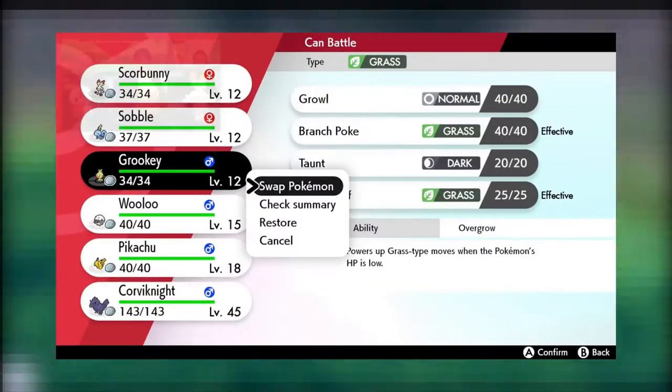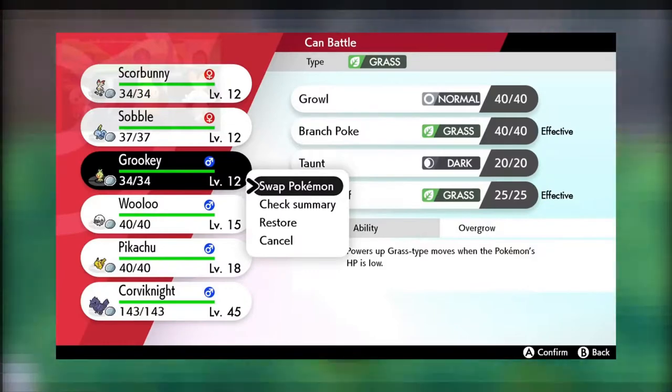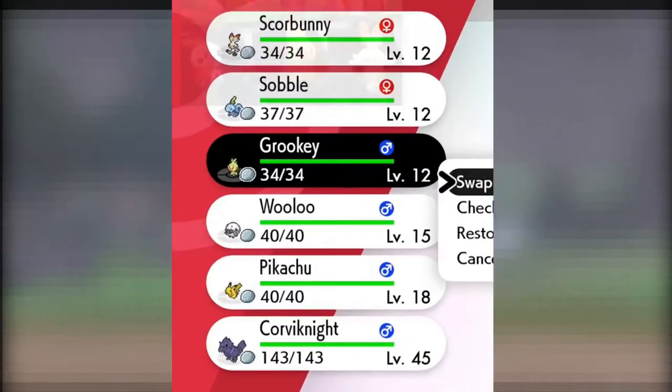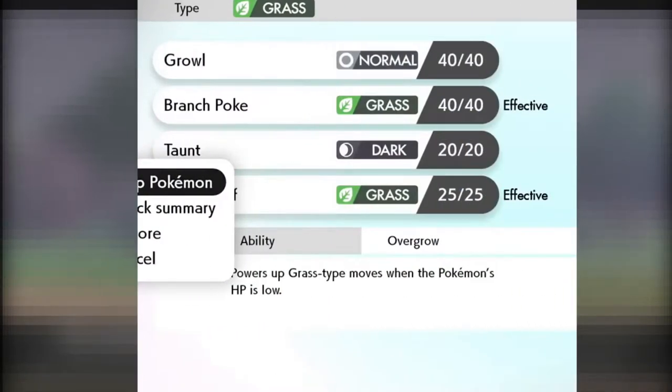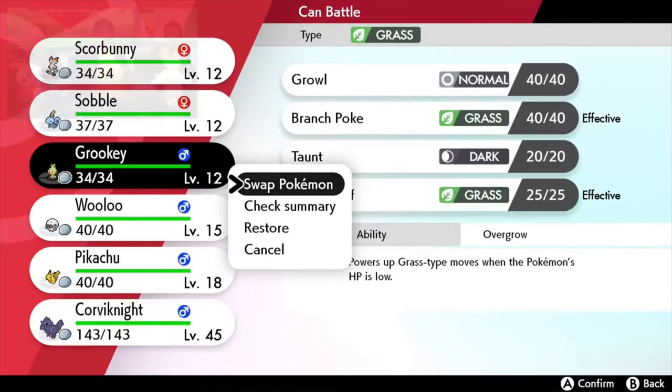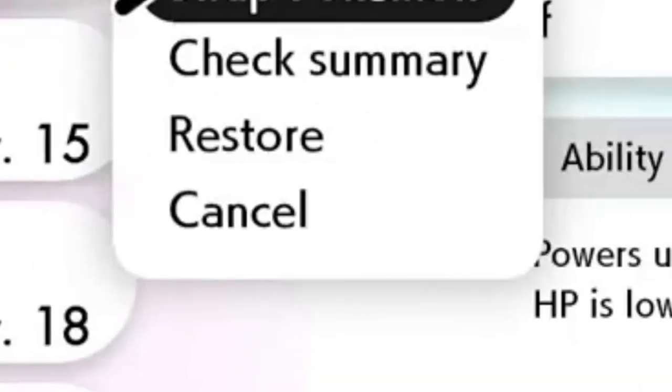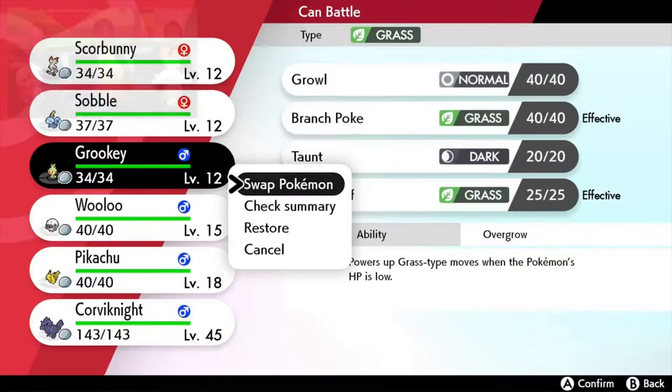Then you have the switch screen for Pokemon. It had red accents, which is why I said red accents on the experience screen would have been great. It has the Pokemon on the left side, and on the right side you have your moves, type, and abilities with descriptions. The only reason you'd have to check somewhere else is if you want to see your stats. And if you select a Pokemon you can swap, check health, restore, and cancel. I think this is a great UI — I really like this one a lot. It's really minimalistic.